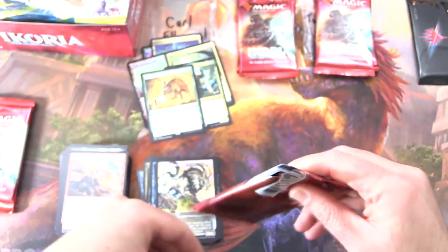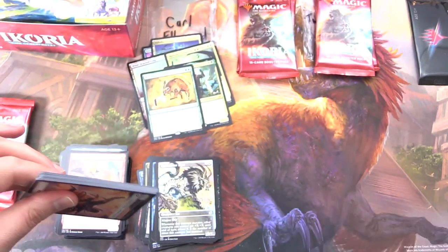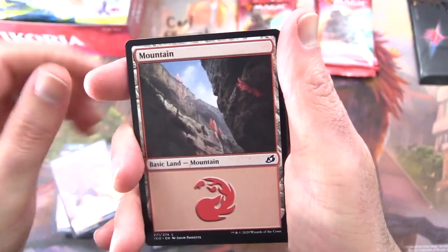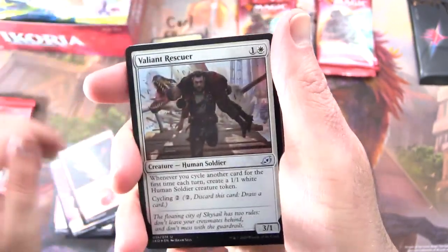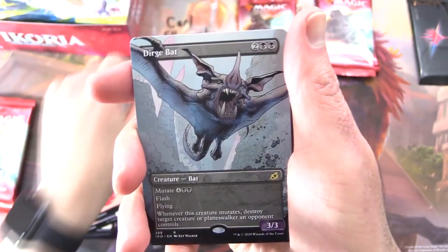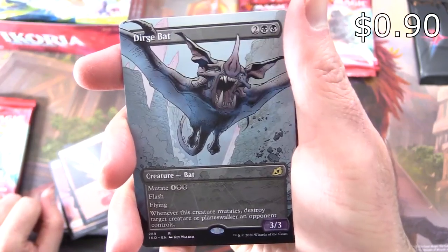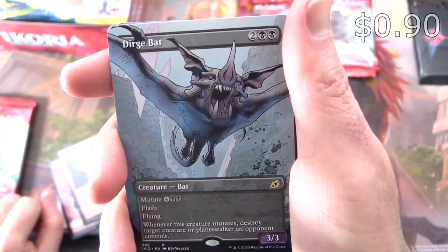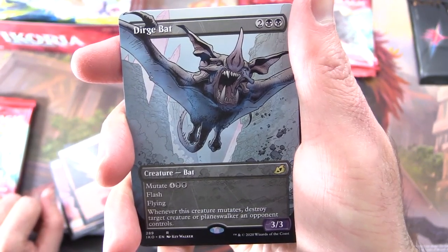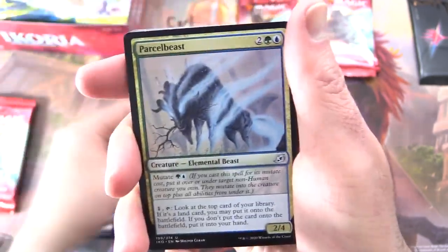Three more packs here for Carl — doing fantastically well already, got a Triome and two Mythics. We've got a Human Soldier token, a Mountain, and a foil Valiant Rescuer, plus a Borderless Dirge Bat with the alternate comic book art. Creature Bat 3/4 for four with Mutate for four and two black. Has Flash and Flying. Whenever this creature mutates, destroy target creature or planeswalker an opponent controls.